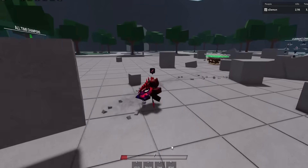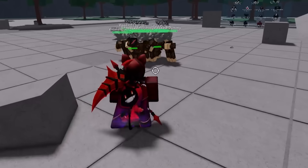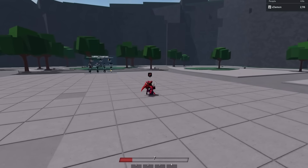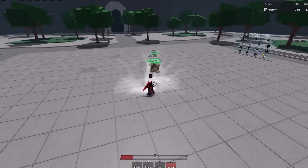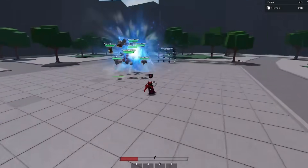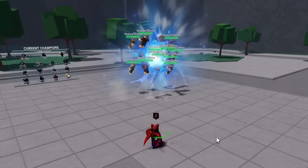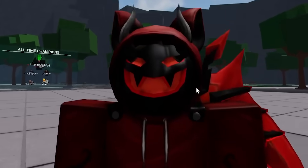Then we also have this brand new fourth ability called Attract. This one's actually pretty cool because if you go ahead and just activate it, it whirls everything together, and then after a while it just ceases to exist — it implodes on itself. I love the effects on this one. Attract everybody, attract debris from the ground, and then just obliterate it. If you get super close, it'll do the blue attack as well.